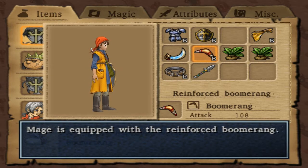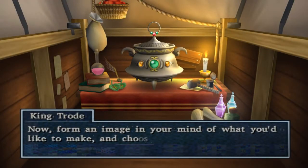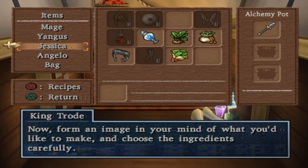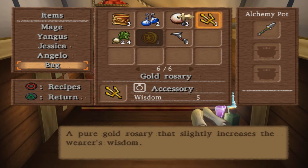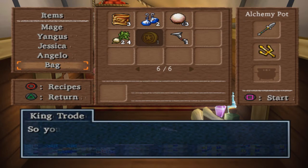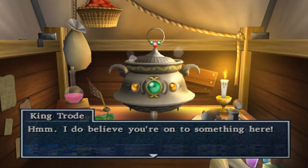Cut the boomerang for now — that spear's going to be going in the pot. Form an image in your mind of what you'd like to make — I know exactly what I'm making. Where did I put that gold rosary? There it is. Yeah, it's quite a good accessory for the wisdom, but I will be getting one later on in the game, so I might just risk it. I think that's all I need for the holy spear. It shouldn't take too long.